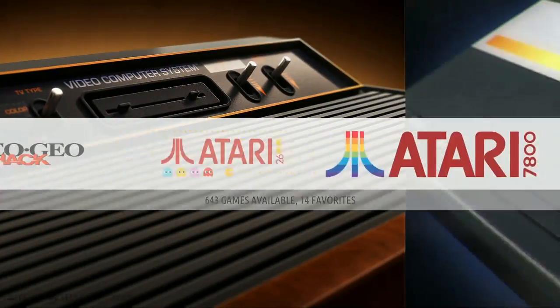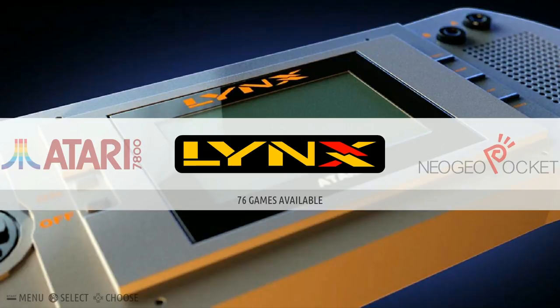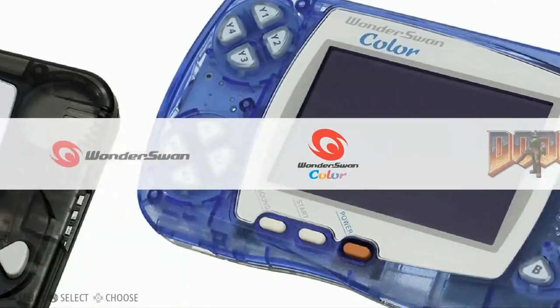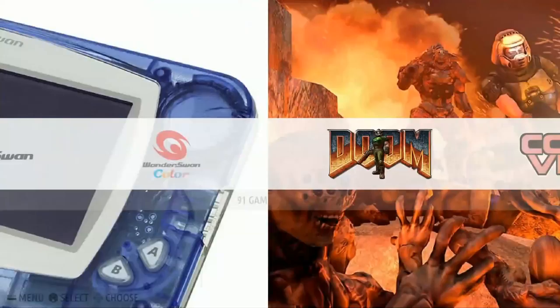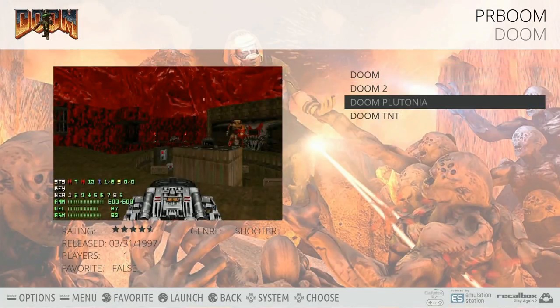Atari 2600: 643. Atari 7800: 64. Atari Lynx portable: 76. Neo Geo Pocket: 9. Neo Geo Pocket Color: 82. Wonder Swan: 112. Wonder Swan Color: 91. Doom Collection: Doom 1, Doom 2, Doom TNT, Doom Plutonia - cool to see that.